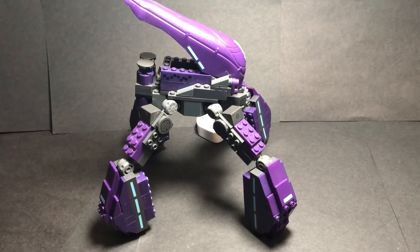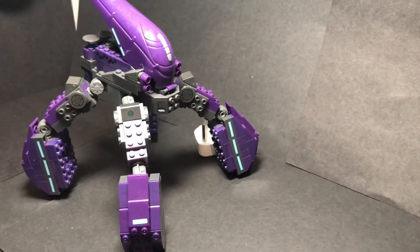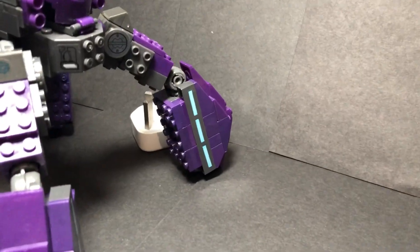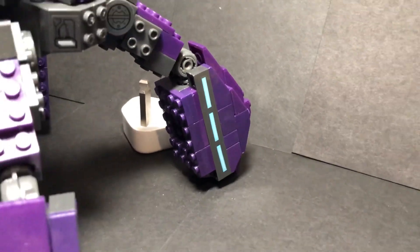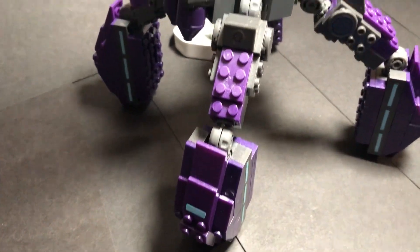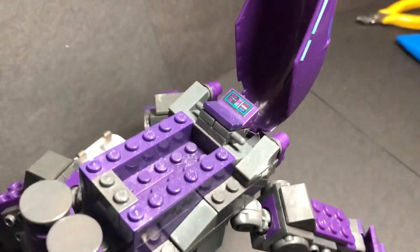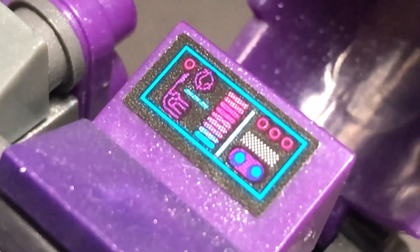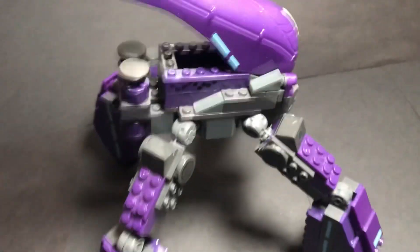And the final thing — the Covenant Locust. It looks really nice in my opinion. Obviously there's a lot of studs showing; nowadays they'd probably cover that up with some smooth bricks. These lights on the side look pretty nice. I'll be honest, I struggled to get this thing standing up and I'm not sure it's fully repaired — I just used what I had in the box to try and fix it. But it looks pretty cool still. There's also a nice little control panel on the front — again a nice addition to the detail. And yeah, that's pretty much the Locust.